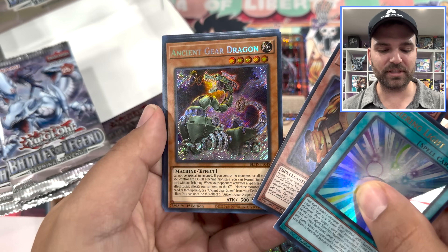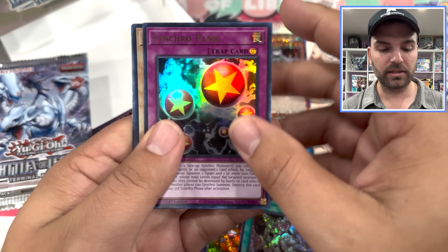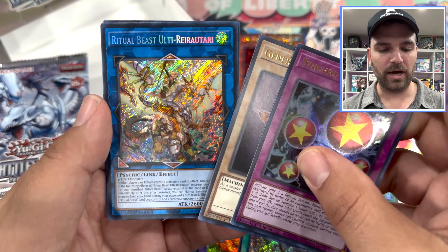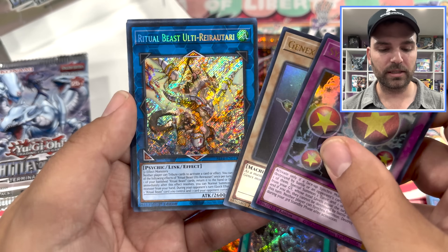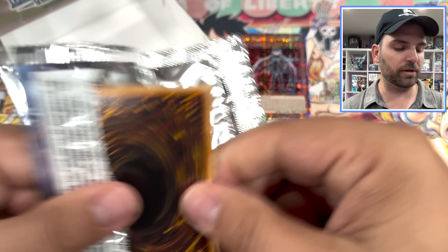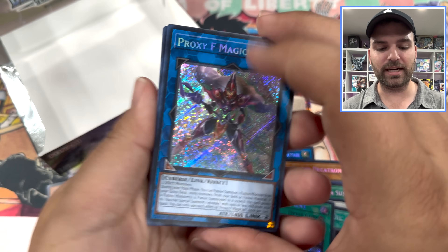Ancient Gear Dragon — they did give us a new Ancient Gear card; I do like that. Looks cool too if you actually look at that picture. Ritual Beast Ulti. Rara-Tari — doubt they want me to say it like that, but that's still freaking cool. This is the new boss monster. Last pack of destiny, guys — maybe a little U-Bell magic right at the end here. Give us a little purple. Proxy F Magician — very nice.